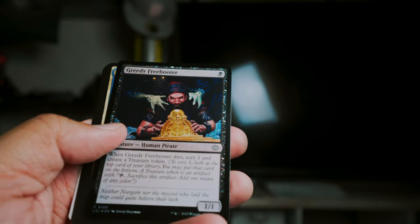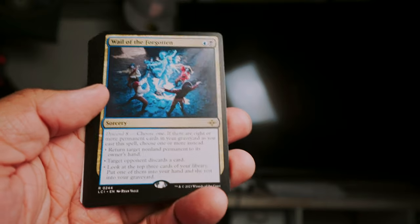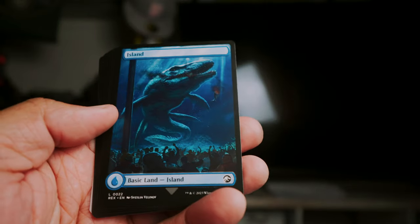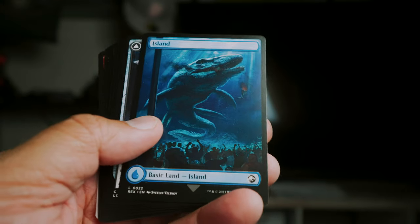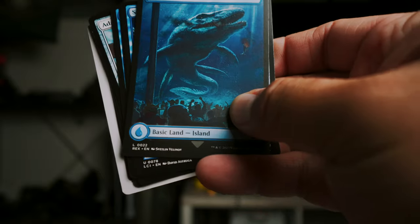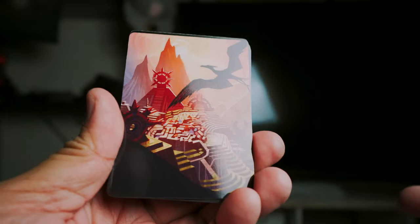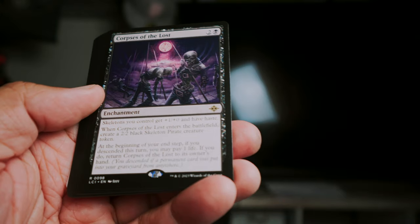Map token, Greedy Freebooter, and then Whale of the Forgotten. And then we got a basic land from the Jurassic Park island. These are not that easy to get — they might be worth a little bit, I don't think anything too crazy. Are there any huge Jurassic Park fans out there? I'm not a huge Jurassic Park fan, to tell the truth.